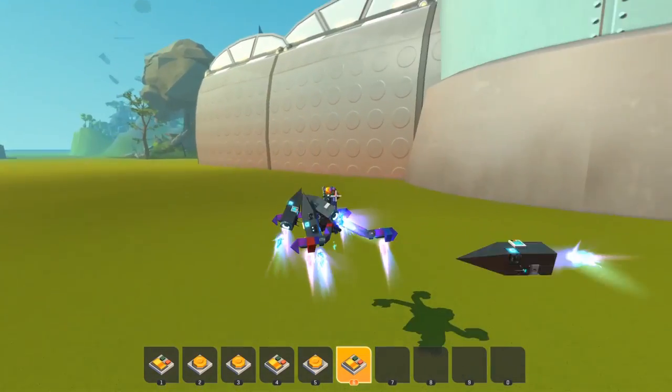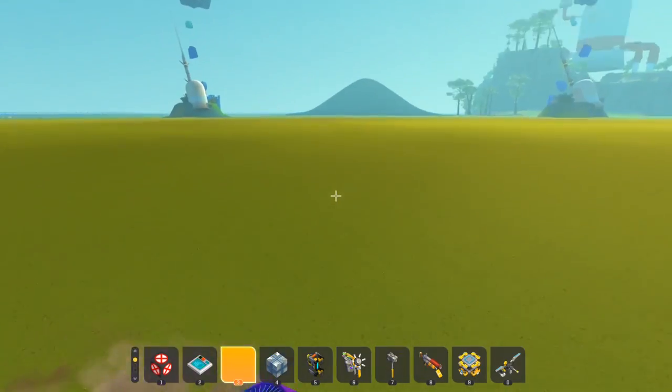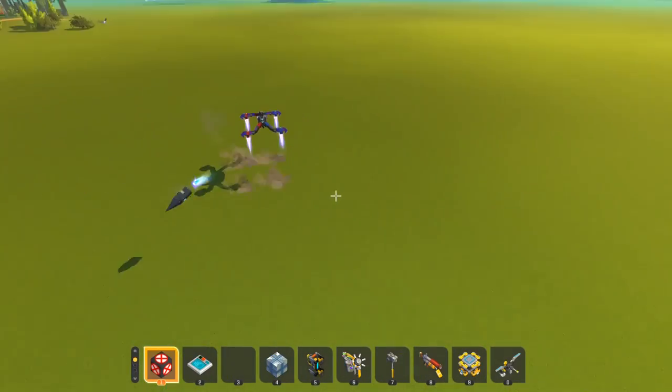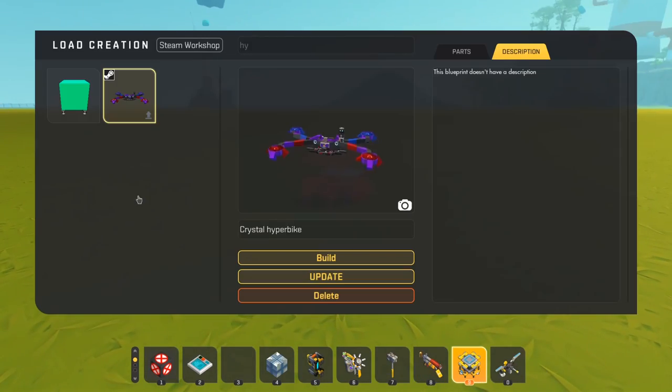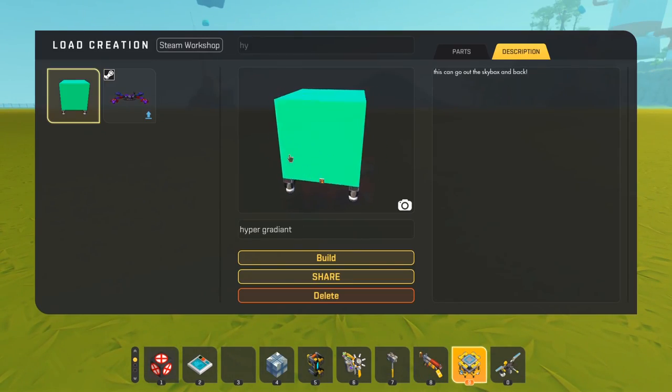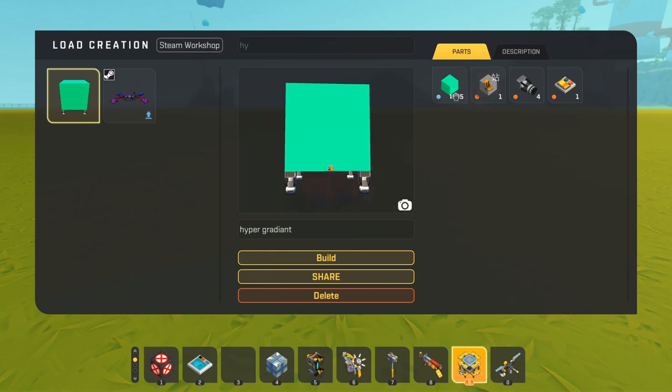I was playing a lot before the update — I saw people with early access and just got jealous and started making a lot of things. You might also be wondering what this is — it's ridiculously heavy blocks, over a thousand of them, and four anti-matter thrusters.